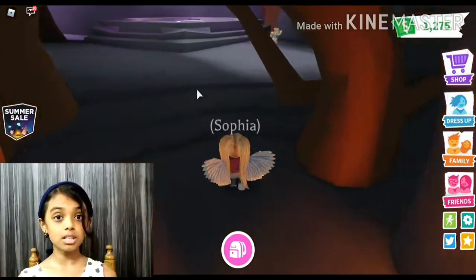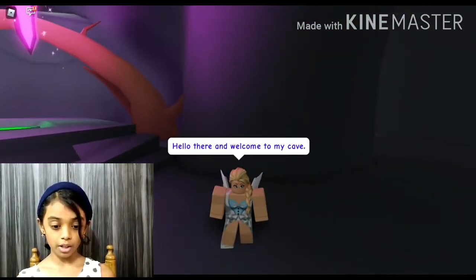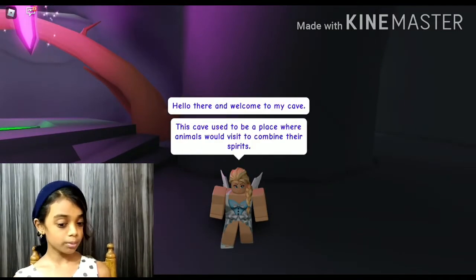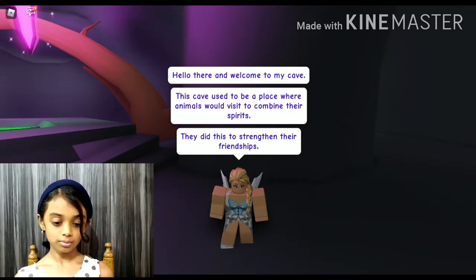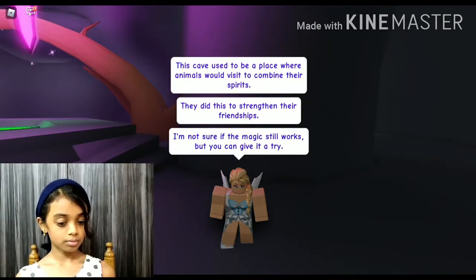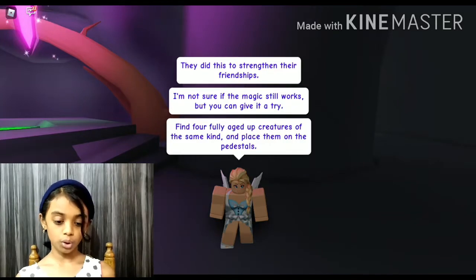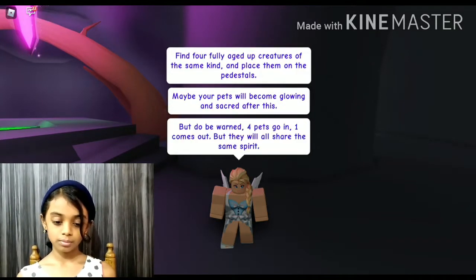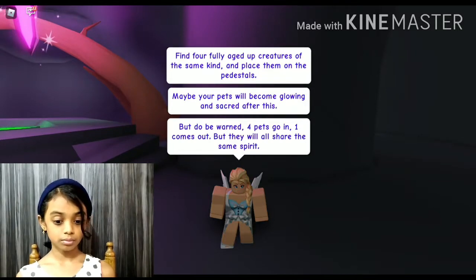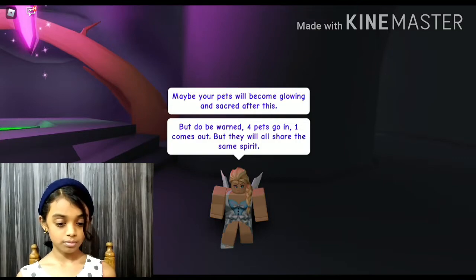It's gonna be my very first neon. Okay, let's talk to Nixie before we make our neon. She says: 'Hello there, welcome to my cave. This cave used to be a place where animals would visit to combine their spirits to strengthen their friendships. I'm not sure if the magic still works, but you can give it a try. Find four fully aged-up creatures of the same kind and place them on the pedestals — maybe your pets will become glowing and sacred. But be warned: four pets go in, one comes out.'